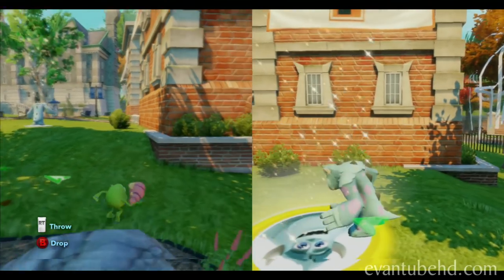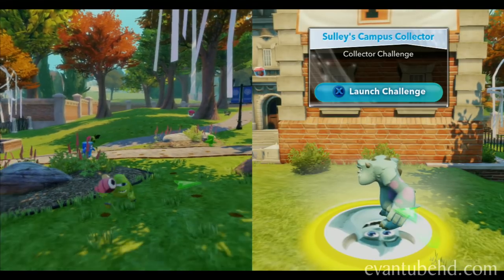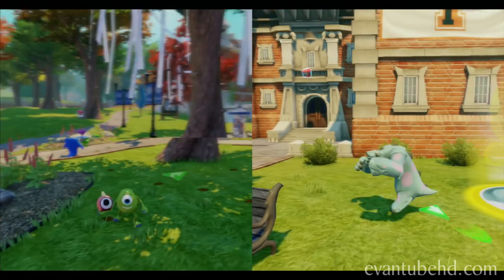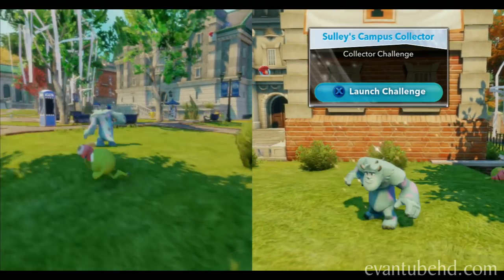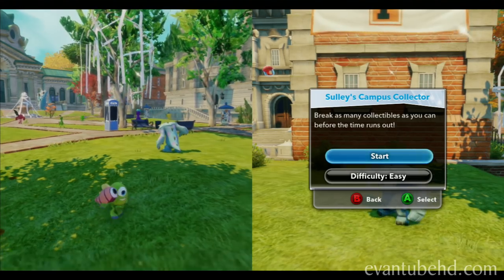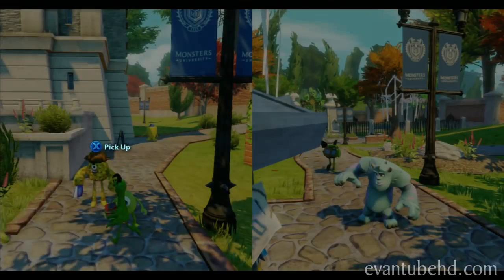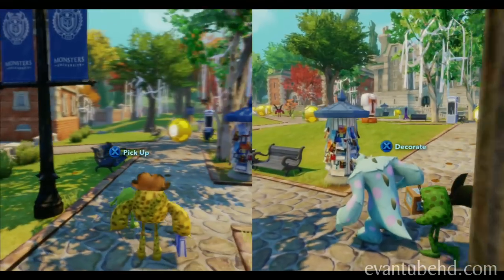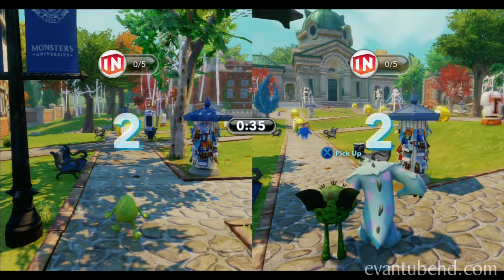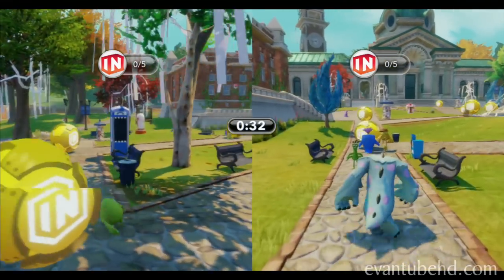I got a fish! Looks like Sully's Campus Collector — we got a collector challenge. I have a fish in my hand. I hit the wrong button — press A to select. My invite is gonna ask Evan if he wants to play and he's accepted. Challenge initiated — collect this many, there's a time to beat. This looks like a little race. Evan's already winning!